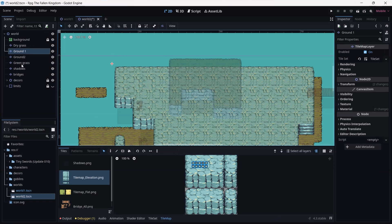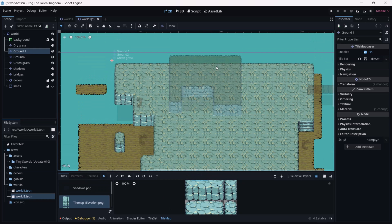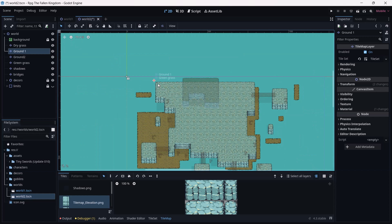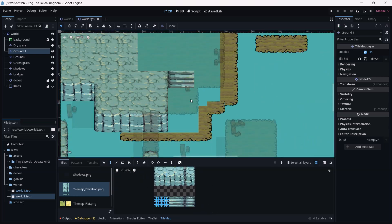Alright guys, here is where we stopped last time. We were trying to create or redesign our new world two — this was a new scene that we duplicated from the first one. Now we need to change some basic stuff. I'm going to analyze the layers first and check if I'm on the correct layer because it looks confusing. I'm on the first layer so I'm moving a little weirdly.